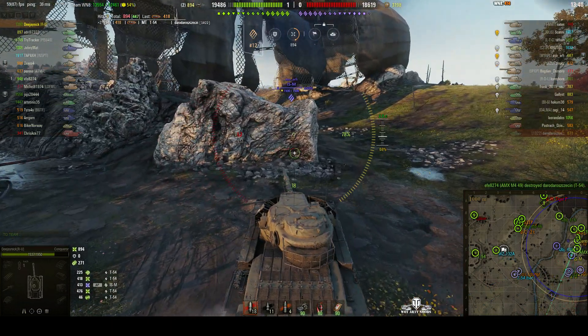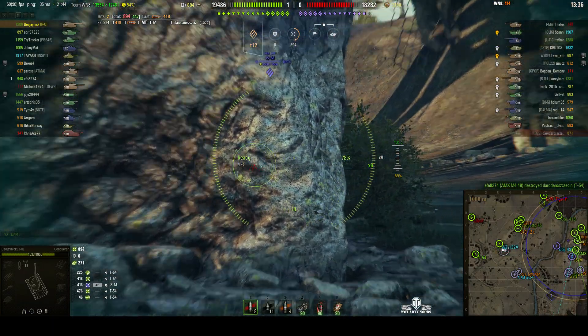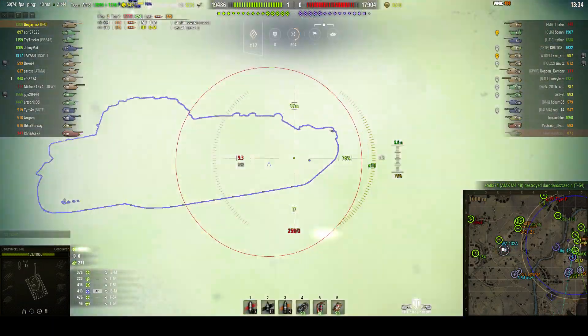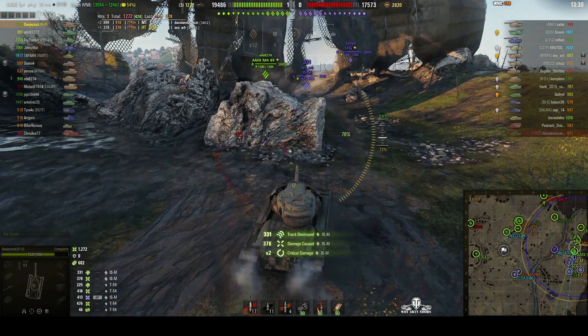We've got an ISM around the corner there as well. In fact, there are two ISMs on the enemy too. Going to side scrape on that one — it's a good hit, 378, but it's a low roll.